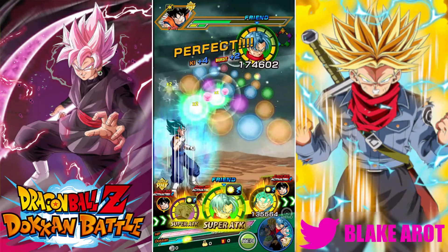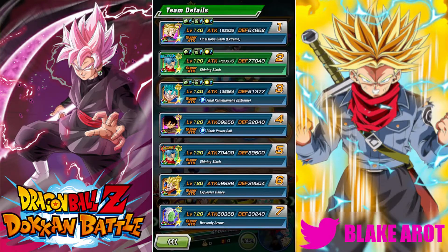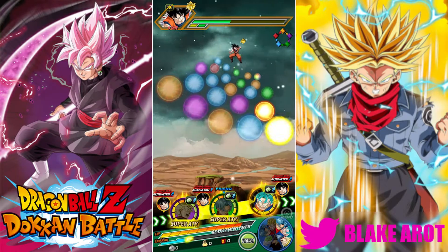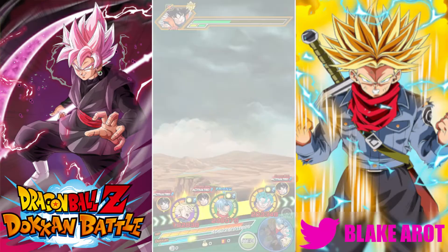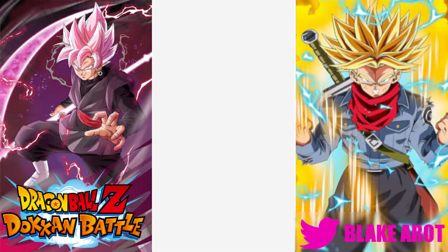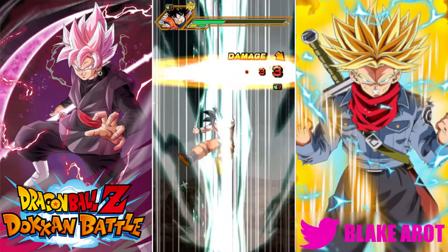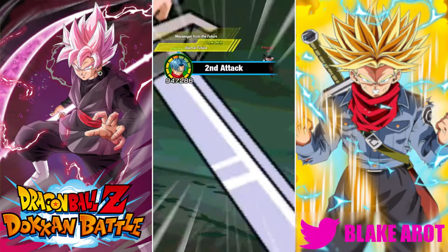I'm also just bad at the game, because this is the second rotation. I could have probably set up orbs better than I did, but whatever. For here, his defense is only 64k and he has type disadvantage — he's actually going to get hit pretty hard. 10k damage, that's actually pretty bad. I mean, this is the first stage, but that's also the lowest his defense is going to be throughout this whole video for sure.